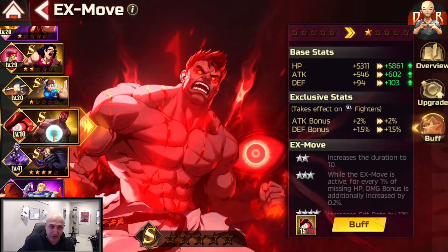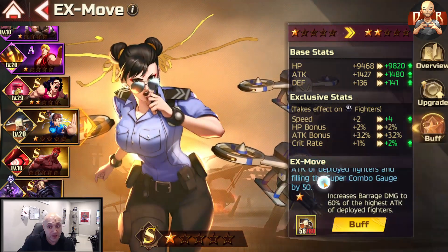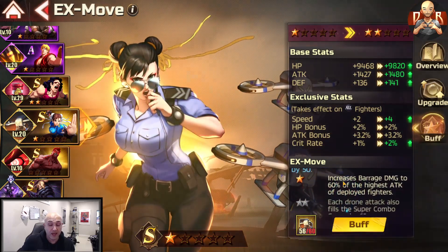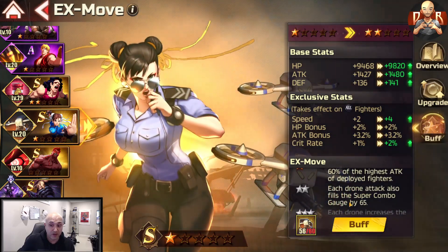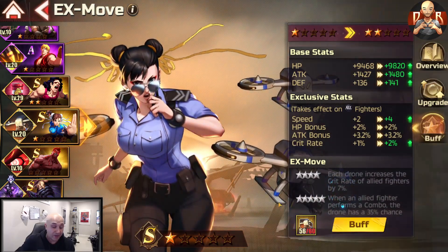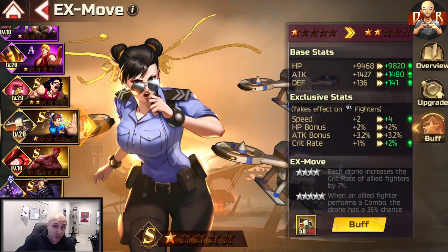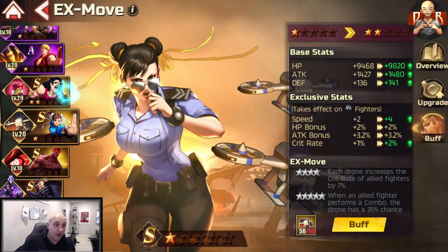The Vigilante one is currently a bot package but it's one of my favorites — it deploys a droid that does damage equal to 55% of your highest attack and fills your super gauge by 50%. As you upgrade, an additional droid is added, damage increases to 65%, and your crit rate goes up too. It's probably my favorite for overall balanced attack, but you do have to purchase it in the shop. Once purchased, you will also get idle drops for it.